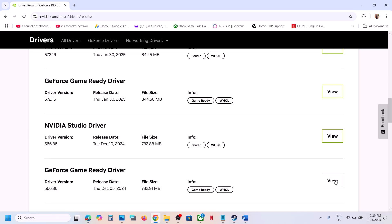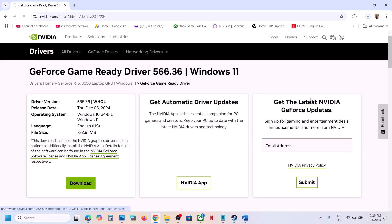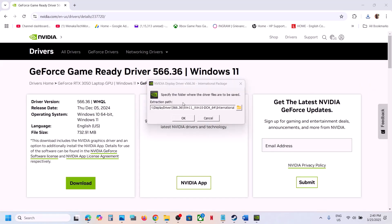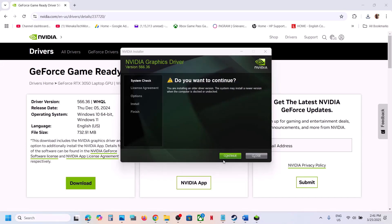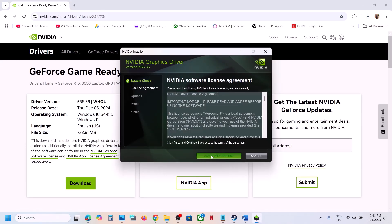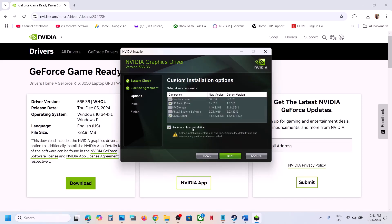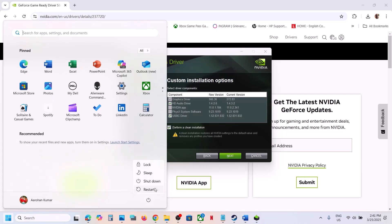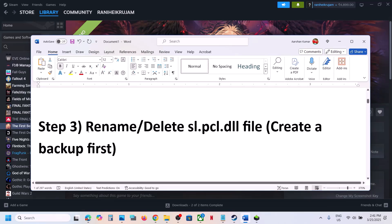Download driver version 566.36. Once the download is complete, run the exe file, click OK, click Continue, then click Agree and Continue. Select the Custom option, click Next, and put a check on 'Perform a Clean Installation.' Make sure you check that box, then click Next. Once the installation is complete, restart your computer and then launch the game.